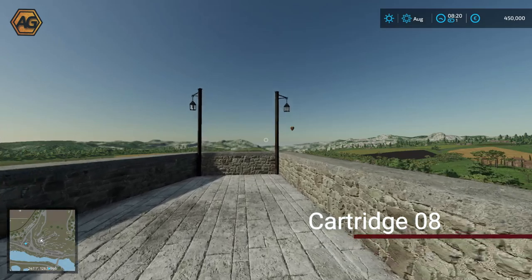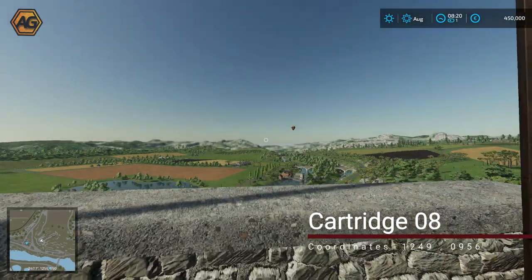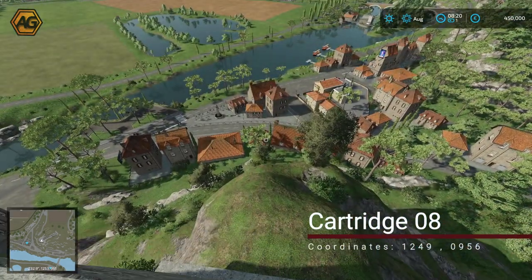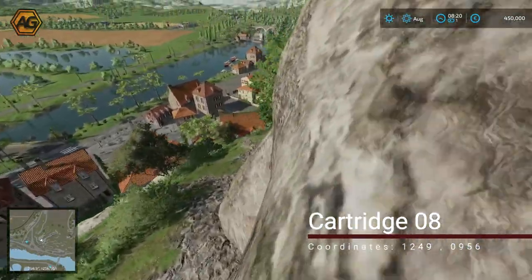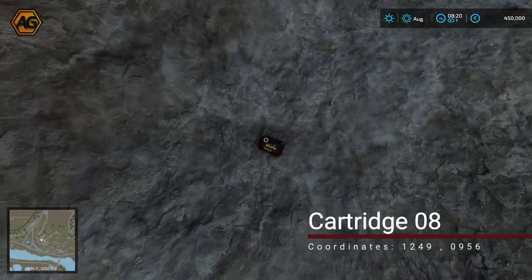On top of the hill overlooking the town there is a rather large castle or fortification. We come right to the end of it, jump over the barrier, and head down the hill. We drop down until we find a cave, and in this cave there's another cartridge.